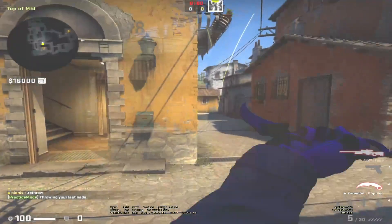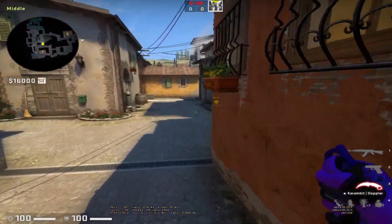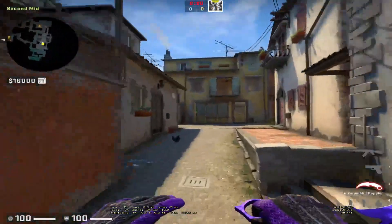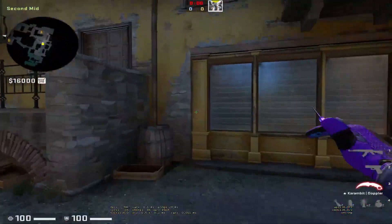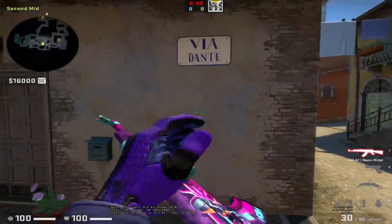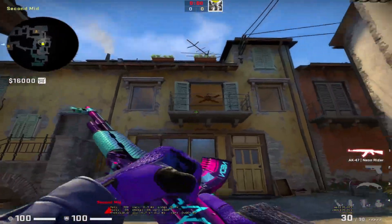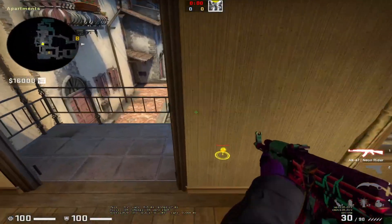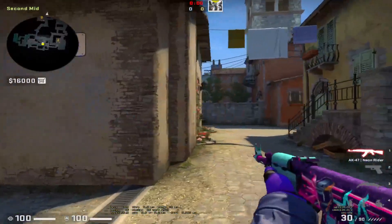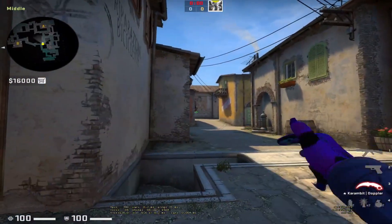The next thing: you were skipping this angle because sometimes in pistols people will run up here and hold you like this. When you're running second mid, you kind of want to look towards bench — because you don't have anywhere else to look when you're running here. Nobody is running out doing crazy things early in the round, so you might as well check bench just as a safety net, especially if your teammates aren't giving great information.